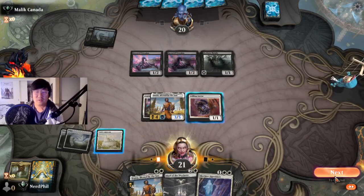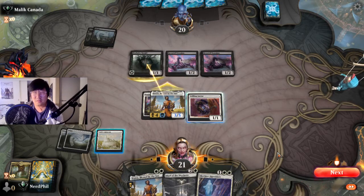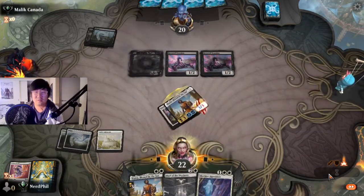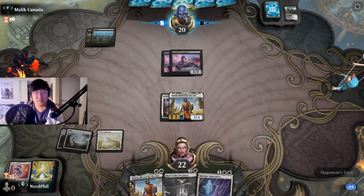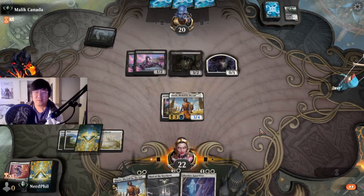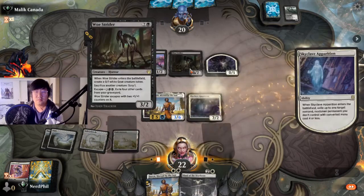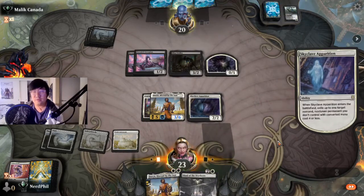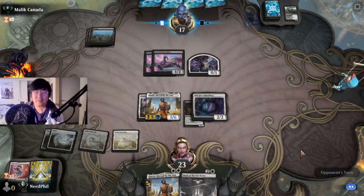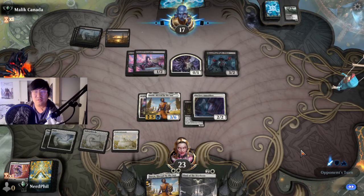I'm going to go with the Selfless Savior to try and give protection to Daxos. We get a 3/5 with vigilance — pretty hard to answer. There's a loud motorcycle outside my apartment, excuse that. We'll give him indestructible. We're looking okay — there's a West Rider here, no problem. It's a great target for Skyclave Apparition, so that's what we're going to do. I do want to hit the West Rider because it has the escape mechanic and I don't want to get bombarded with escape if I can avoid it.